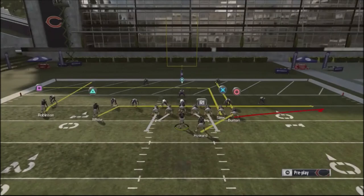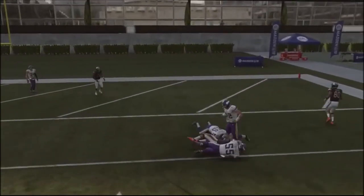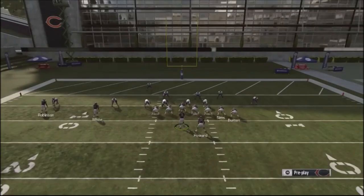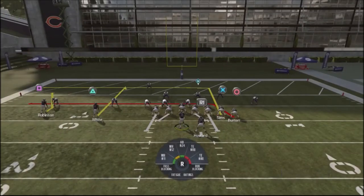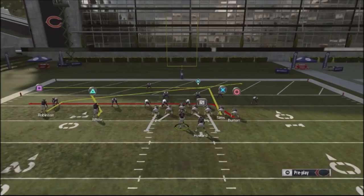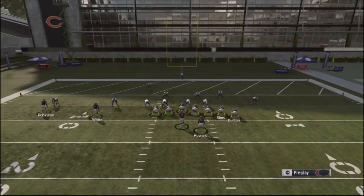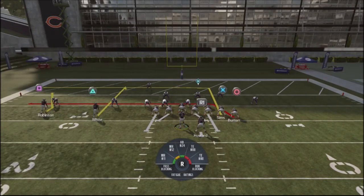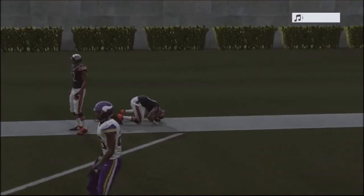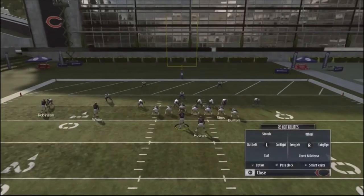One adjustment I like is taking the tight end and putting him on a flat route, and taking the running back and putting him on a streak route, kind of an out-and-up. I'll drop it down to the running back or the backside receiver for a little crosser. Another adjustment I like is taking White on a hitch route and Robinson on a fade route, or conversely White on a fade and Robinson on a curl route. Depending on coverage — if there's a safety down in the box it's probably cover three — so I'll put Robinson on a fade and White on a curl.